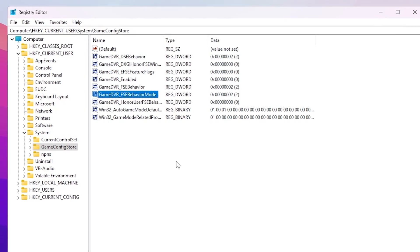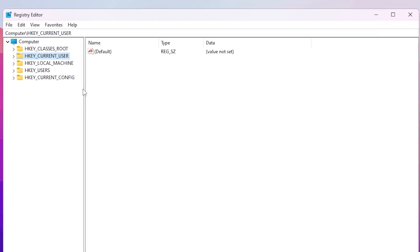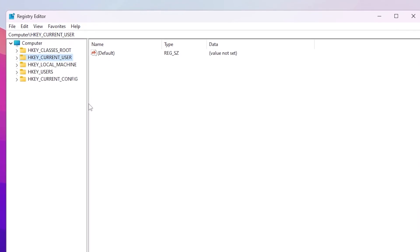Now go for GameDVR_FFEBehaviorMode and also set the value data to 2, then hit OK. This will optimize your gaming performance a lot on your Windows. Now for the next step you need to go again into the main directory of the Registry Editor and follow the next path.